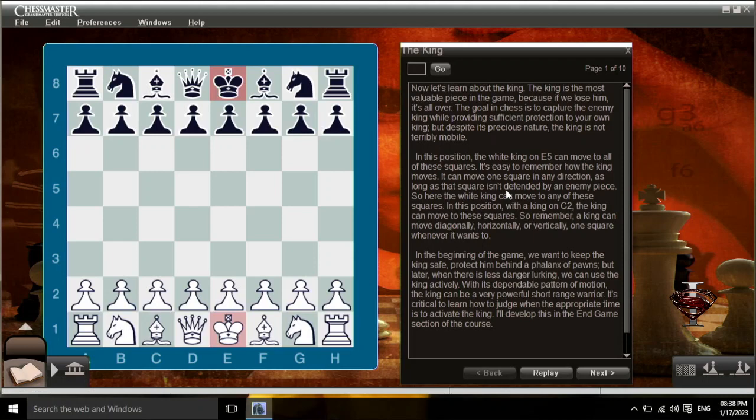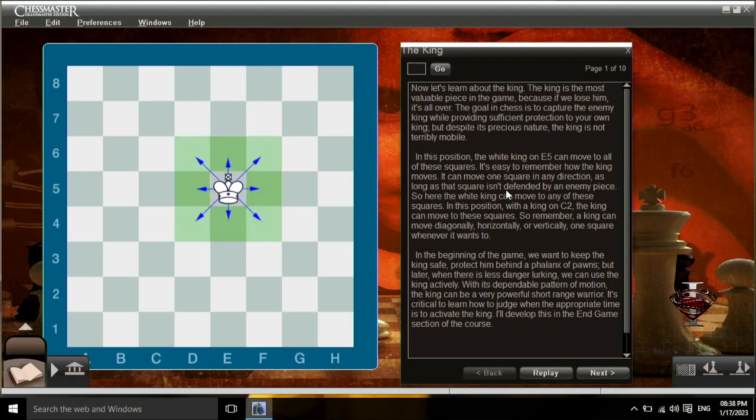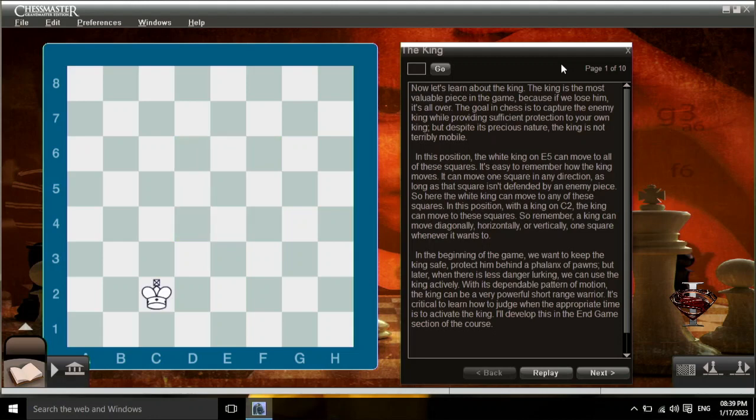Now let's learn about the king. The king is the most valuable piece in the game, because if we lose him, it's all over. The goal in chess is to capture the enemy king while providing sufficient protection to your own king. But despite its precious nature, the king is not terribly mobile. The white king on e5 can move to all of these squares. It can move one square in any direction, as long as that square isn't defended by an enemy piece — diagonally, horizontally, or vertically, one square, whenever it wants to.